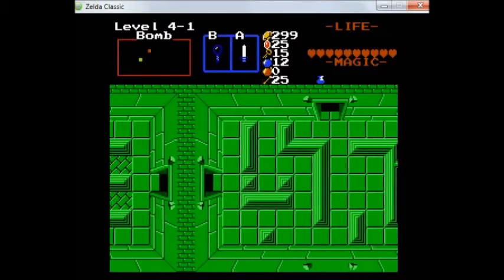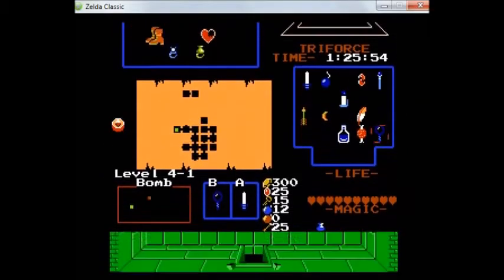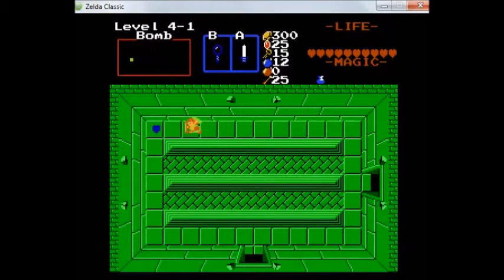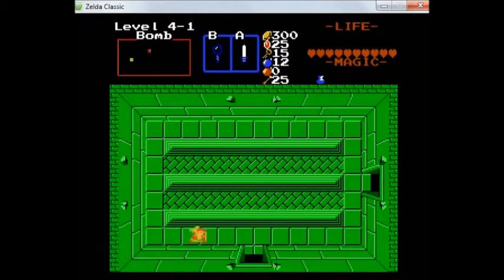Let's go this way. Now, we still don't have a big key, so we're still going to have to find that in order to get to the boss. Since this is shaped like a bomb, I'm pretty sure there's no way to go up. No way to go left either. So we'll go down.